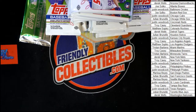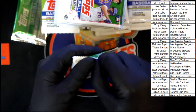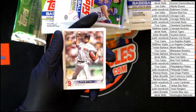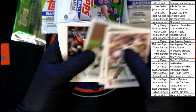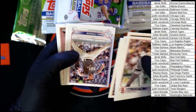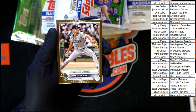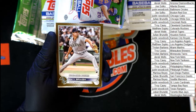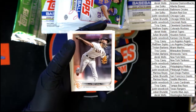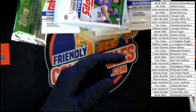Good luck everybody! Let's get a little zoom on it so you can see the cards a little better. First pack — pull the trash out a little bit so I have something to fling these empty packs into. Starting out: Pavetta, Baz rookie debut, Sanchez, Roberts. Head-stand additions here we go. Matt Brash 2022 going to the Mariners.